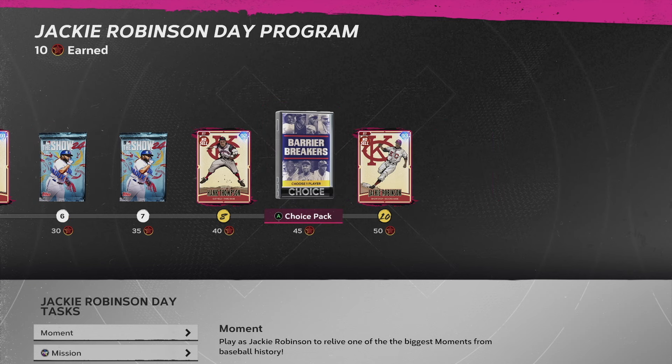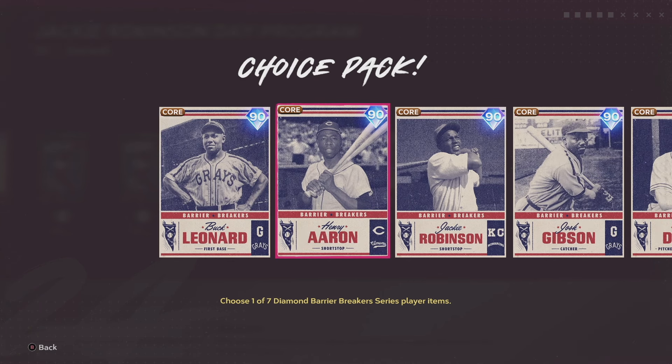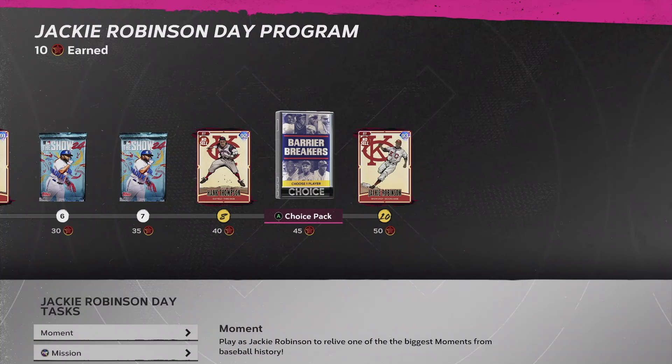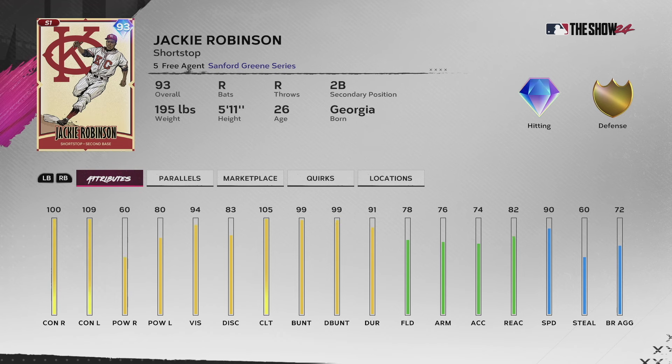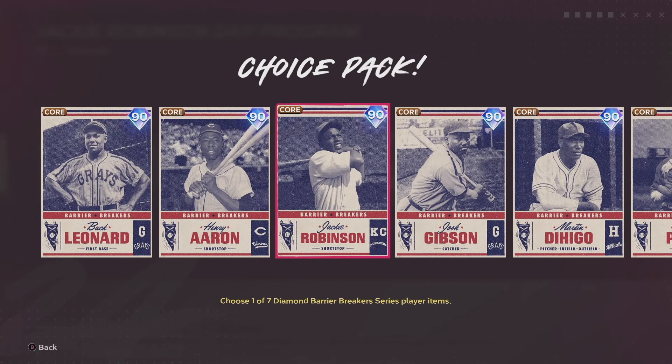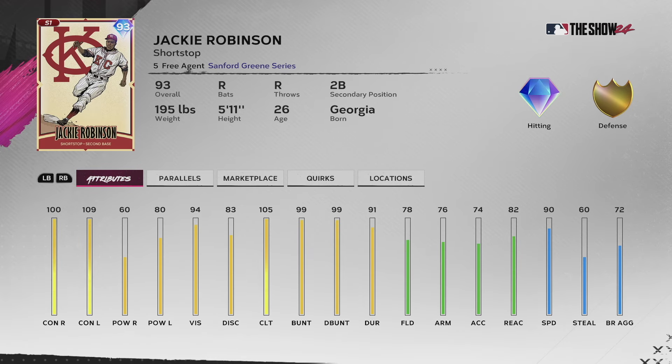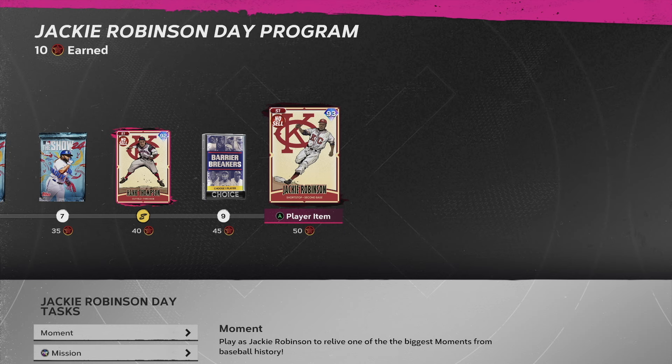You'll also get the Negro League choice pack where you get one of the core guys. Let's compare the two Jackie Robinson cards - the new one has 100 contact, 109 contact against lefties, 60 and 80 power. The biggest difference is the old one can't play second base, he's only a shortstop with no secondary position, but this new one can play second base. That's nice because I like playing Mookie at shortstop since Mookie has the power, great swing, and he's constantly getting great performances. The Dodgers are so stacked they're constantly raising his in-game stats with a supercharged boost.